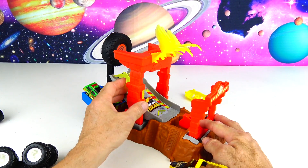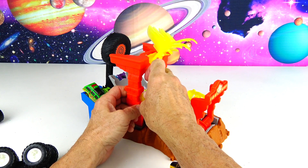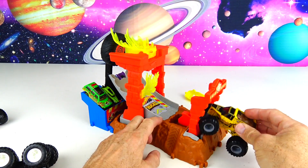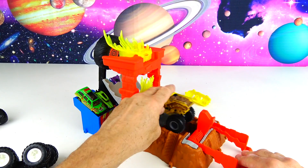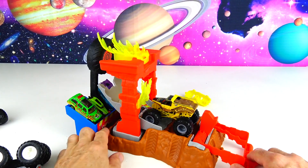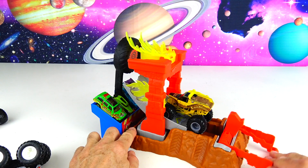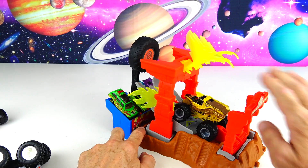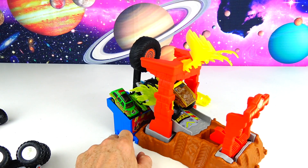Let's line up the flame — the flame just fell apart. Let's put it back on, it's easy. Earth Shaker can really do some damage. Come on buddy — you got stuck.